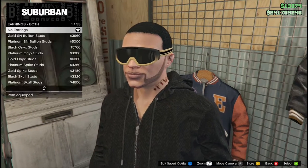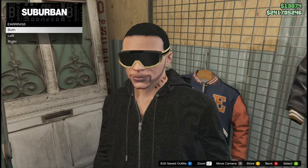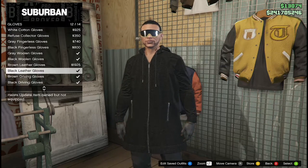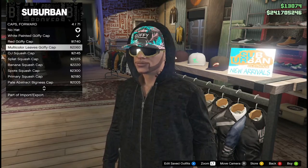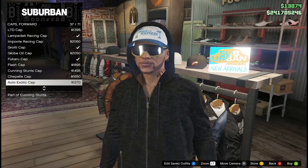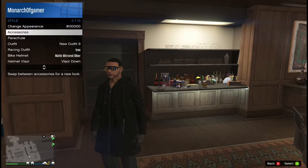Next, choose a pair of gloves — I went with a black pair. Then find yourself a hat that works with the new hoodies added in the new DLC, specifically one where the hoodie goes on top of the hat.